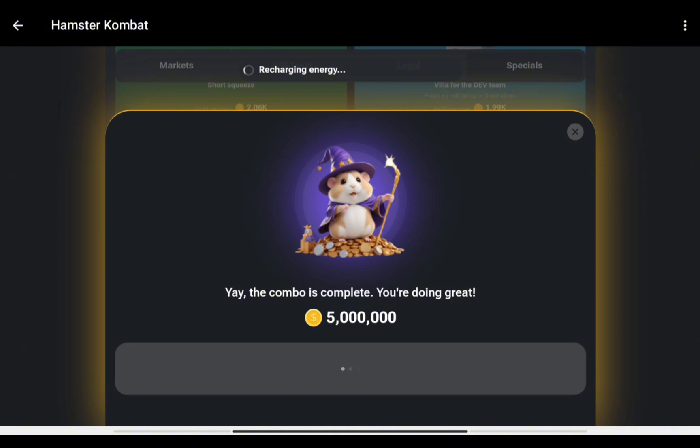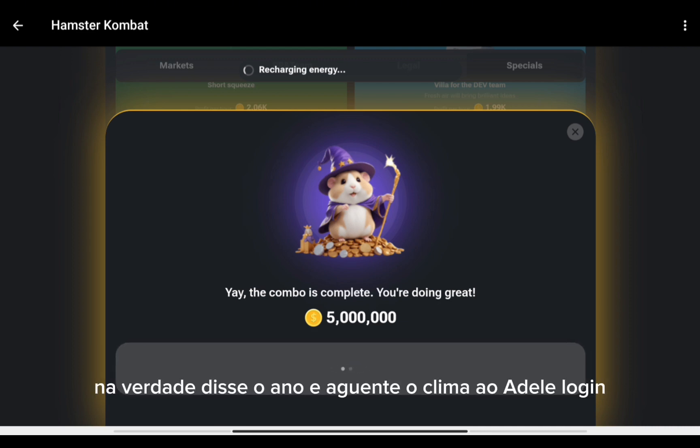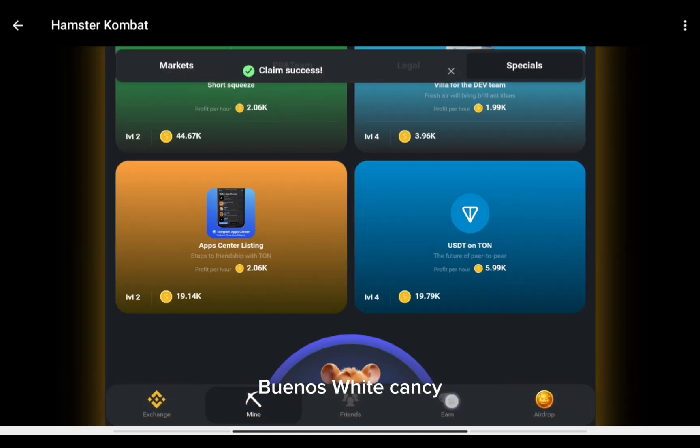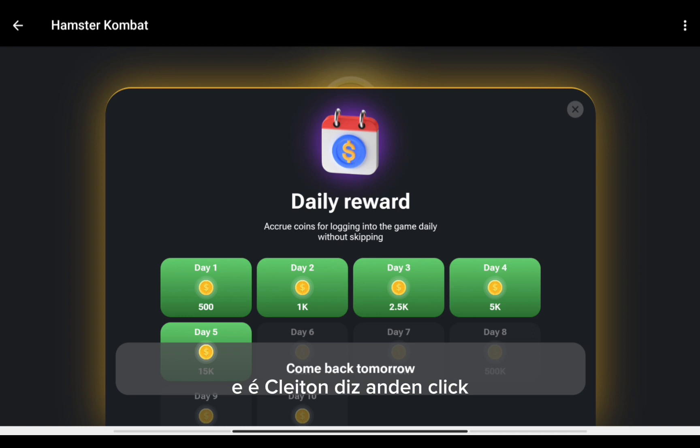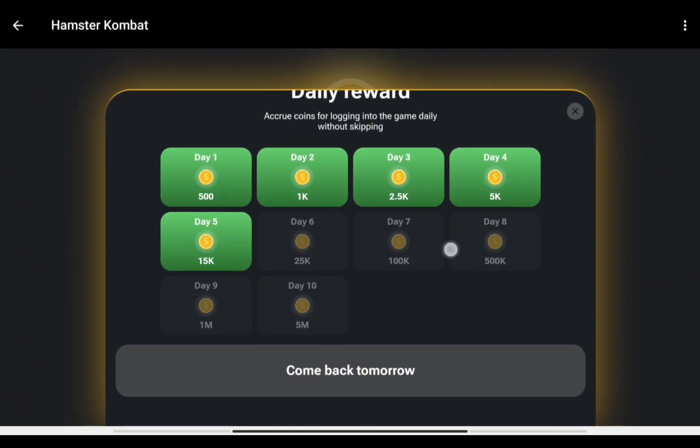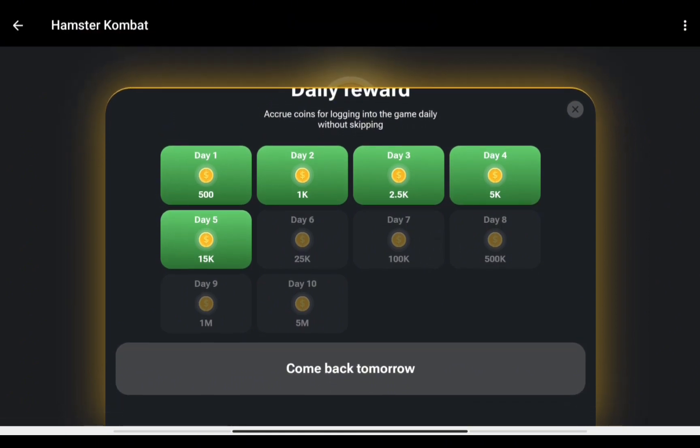Take the prize and you have your five million points. Don't forget to also click on the daily login to claim your daily login bonus. Click on it, click claim, and you have your daily login bonus.